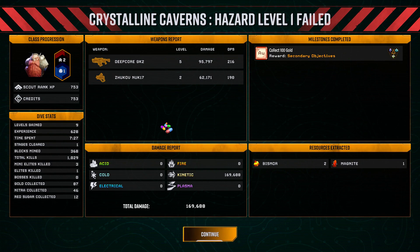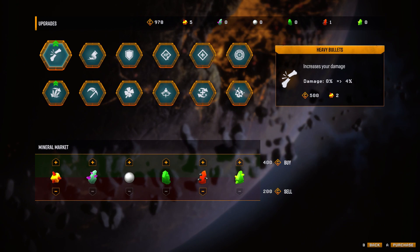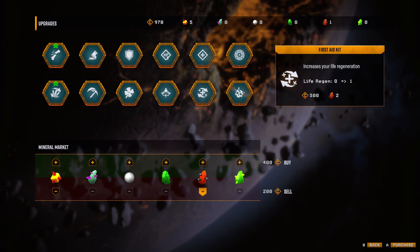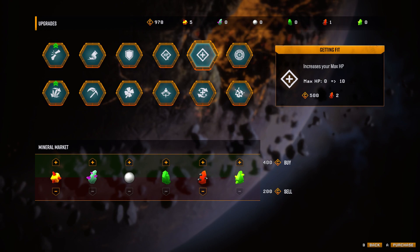I did 95,000 damage with the Deep Core GK2 rifle that time, and I didn't even upgrade it as high as the first time. Damage types include: acid, fire, cold, kinetic, electrical, and plasma. I killed three mini-elites though. Upgrades — I can afford some of them now. Life regeneration — I need another one of those red things. I'll hold on to it for that because that seems really good.